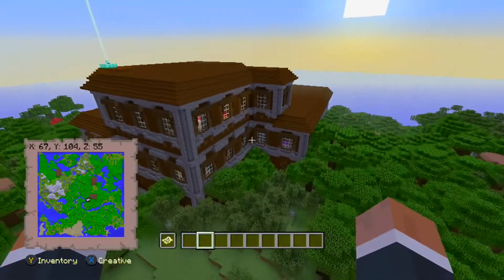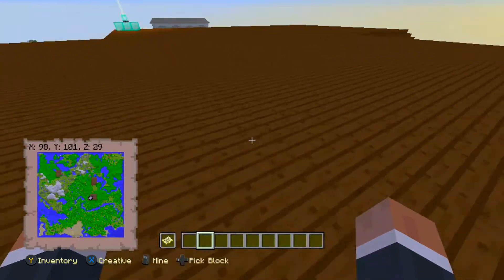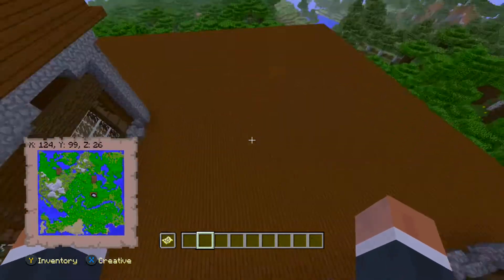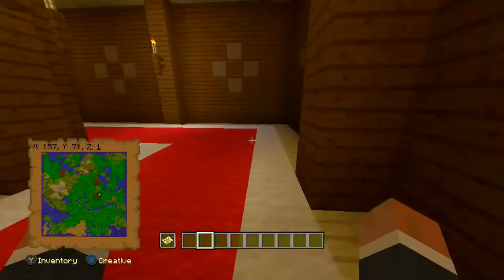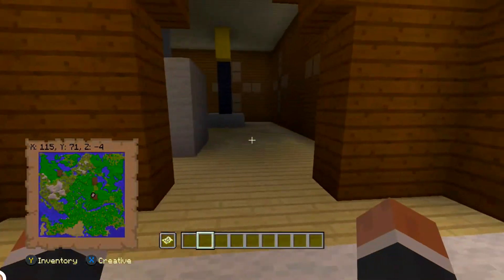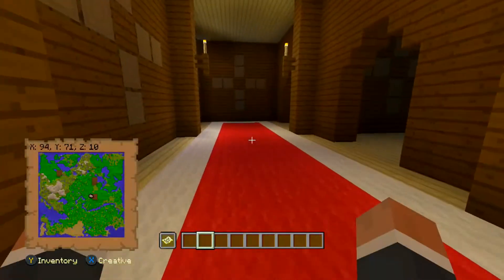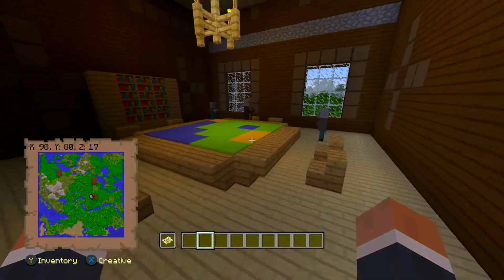Not far away from spawn, here is the first mansion. As you can see it is on the map — it is around X98, Y101, Z29. This is a really cool mansion; I did go through it a little bit before the video. There's a lot of loot and a lot of different rooms. If you enjoy this seed, leave a like — it helps out a bunch. If you like mansions, this is definitely going to be the seed for you.